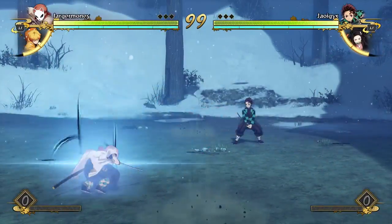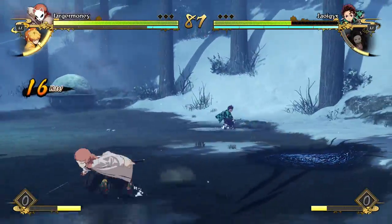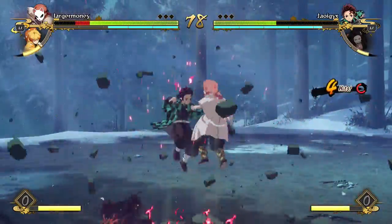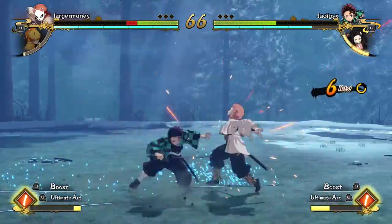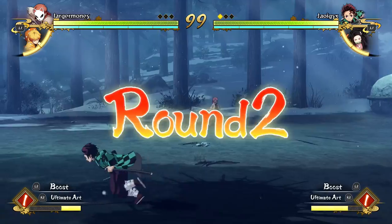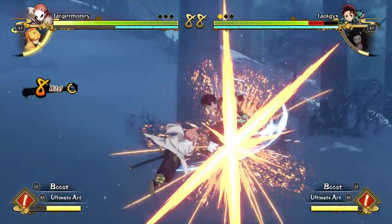All right, first match ever of the Demon Slayer Nuzlocke challenge right here against a Sabito and a Zenitsu — interesting. Hopefully I don't get obliterated, but I think I'll be all right. We gotta play extra carefully because we only have two lives with each character. Hold up — we got him with the Whirlpool! That was hype. I almost regretted doing the Whirlpool because after you do it you're left really wide open, but we got away with it.